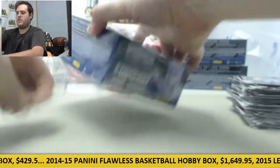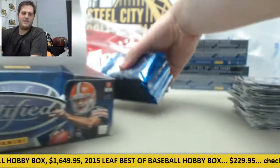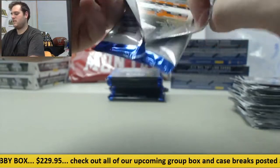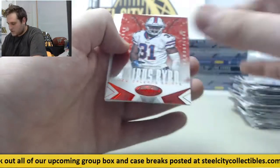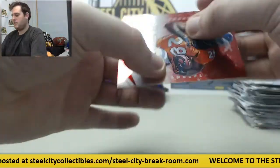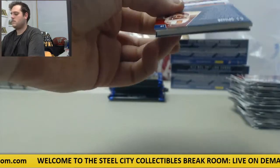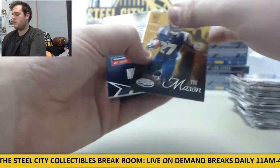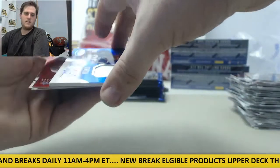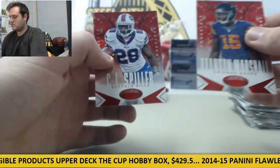Nice stuff out of that first one. Rookie card Marquise Lee out of 249. Monte Ball, Josh Gordon. Trent — there's Michael Sam rookie card. Asa Watson jersey swatch auto right there out of 99 for the Pats. LaDamian Washington out of 149. Brandon Marshall, CJ Spiller. Nice cards coming out. At 4 o'clock we got a 2015 Panini Playbook — two spots left in that, and those are the only other group breaks we have going out today.